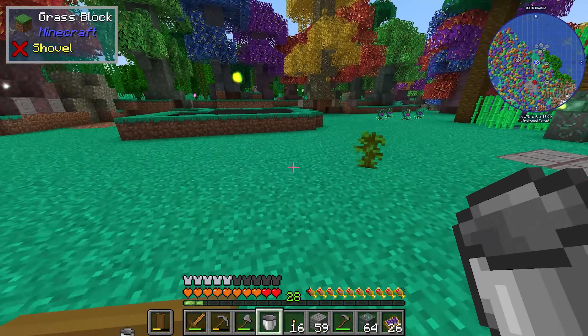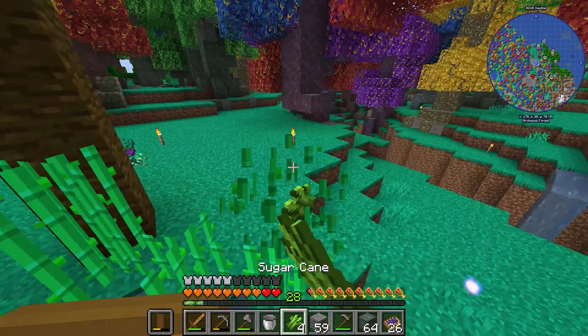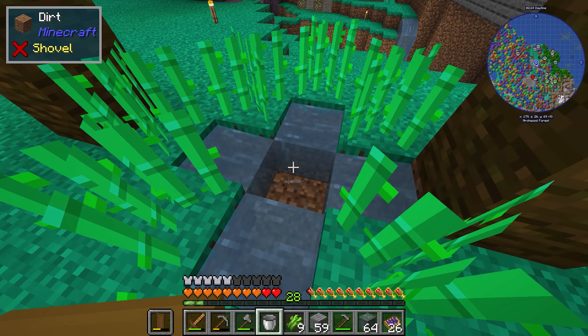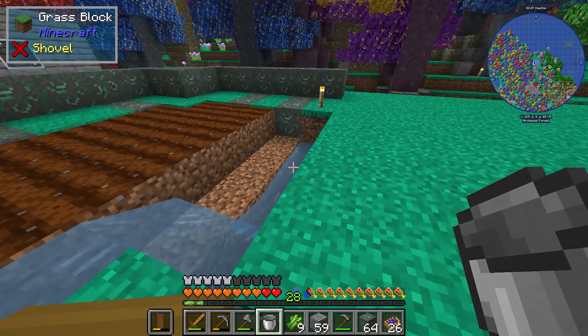Something that'll be a consistent issue in this video is me trying to swap buckets around from build buckets to empty buckets, and the game will just automatically swap out the items into my hotbar. It's kind of annoying.